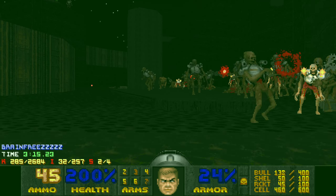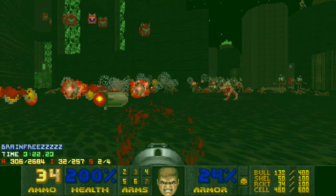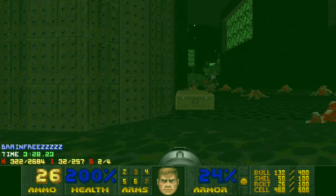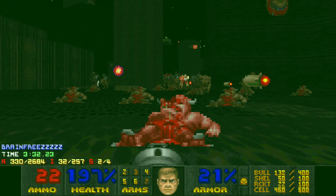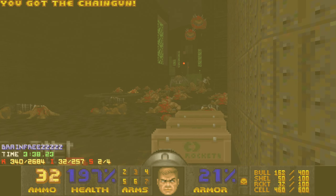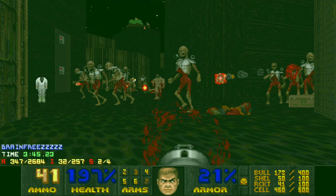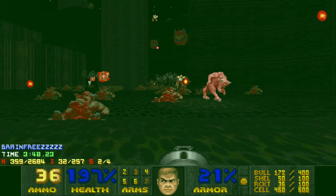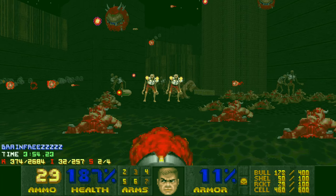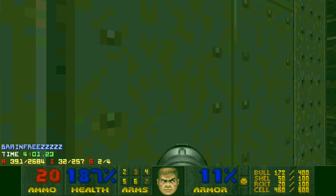I just stay here and do a U-shape strafe, trying to kill both archviles. You're not down here for long - you only get two radiation suits, three if you jump in with one, so you're on a strict timer. At a certain point you can use the middle elevator, and you want to grab the blue skull key as quickly as possible. In this demo I got it really quick, but a lot of times you'll get stuck on things.